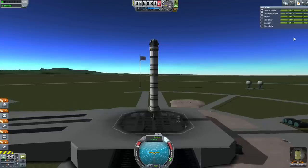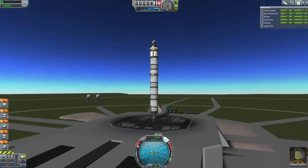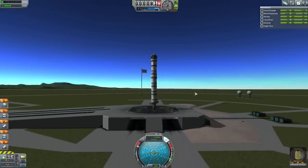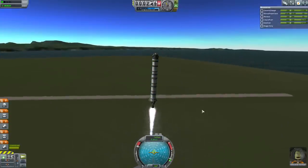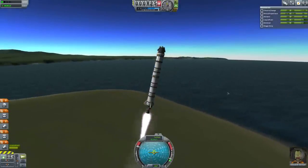Our goal is to achieve orbit. To achieve orbit, you have to go up and to the side. When you're facing north, you want to go to the right — that's eastwards, because the planet is rotating that way. The planet is rotating at about 175 meters per second, and you need to get up to a speed of about 2,250 m/s — so adding in that 175 is good. Throttle to 100, stabilizer on, just start a little bit of a turn. We don't seem to be accelerating quite as fast as I'd like — perhaps we need some solid rocket boosters, but I think we're going to be fine.